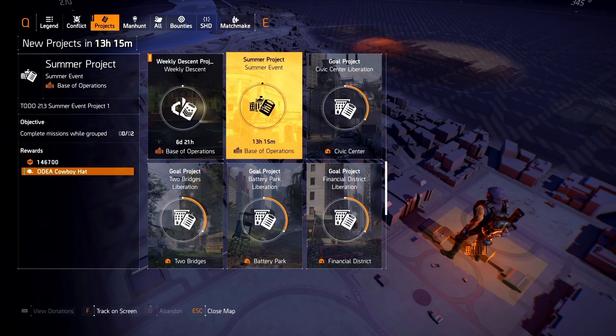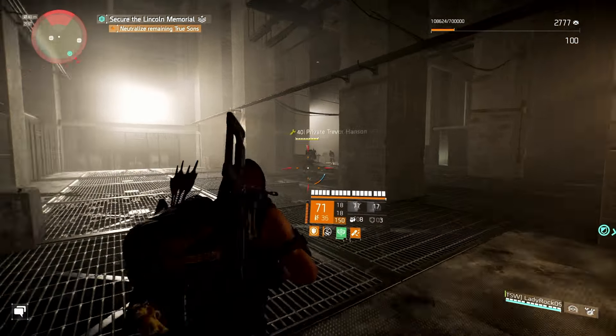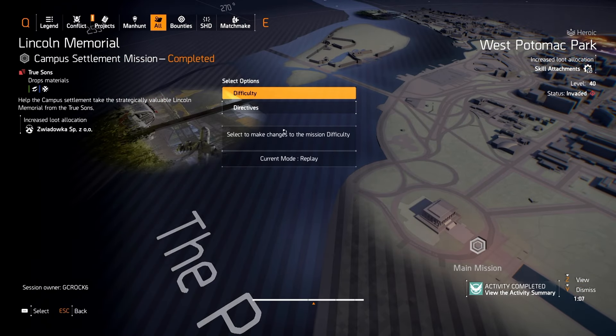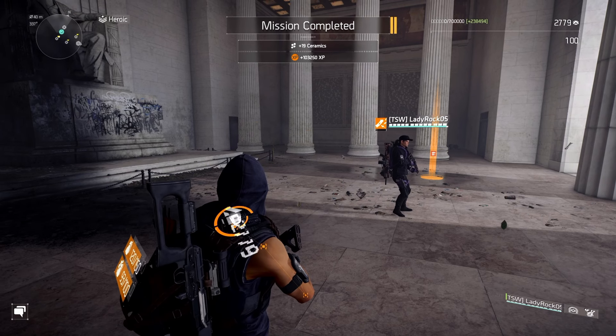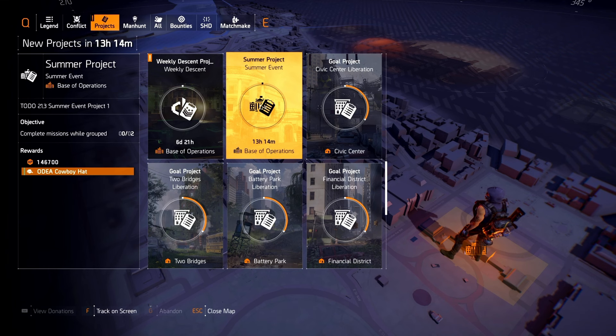First things first is the summer project. I think this is going to work exactly the same as the Christmas or winter project did at the end of last year — each day a project goes live, you complete a task and get a reward. You can see the rewards on the left hand side of the screen. You get some XP and the Odia cowboy hat. For day one it's very simple: just complete missions while grouped. Matchmake or invite a friend and complete two missions. I invited Lady Rock, we took on Lincoln Memorial on Heroic, then restarted Lincoln on normal. I can confirm you can do this on any difficulty — it can be the same mission. You can see 'project finish' at the top of the screen and I got my Odia cowboy hat.